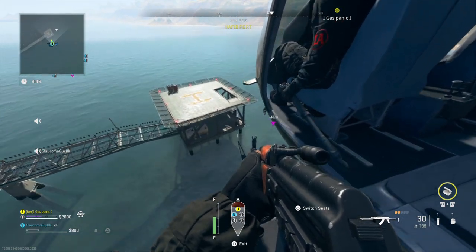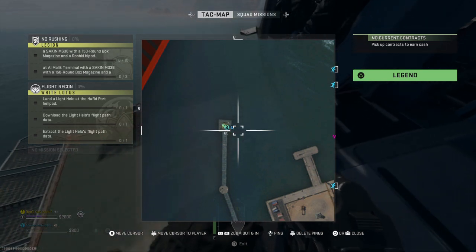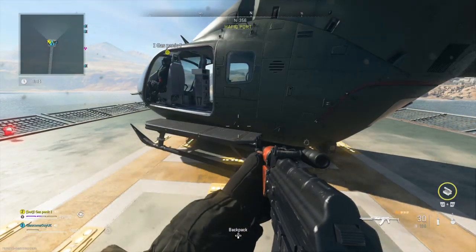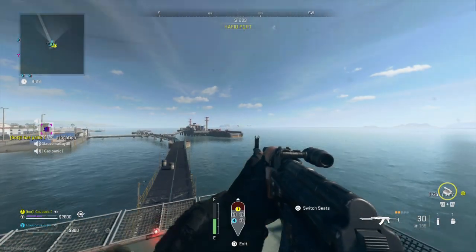I didn't even know there was a helipad here. I didn't. Some kids helped me do this. There you go, download the helipad. And then we'll need to extract. Probably go to that one. So now we've got to extract, yeah? Yep.